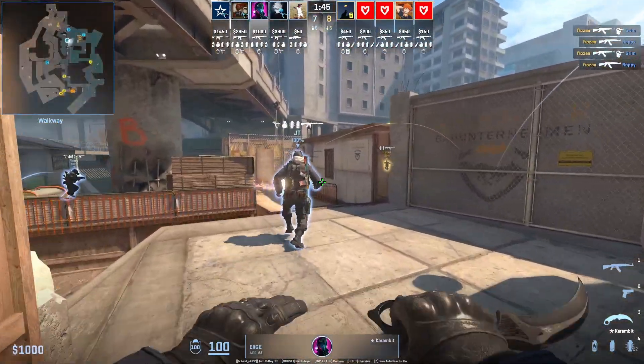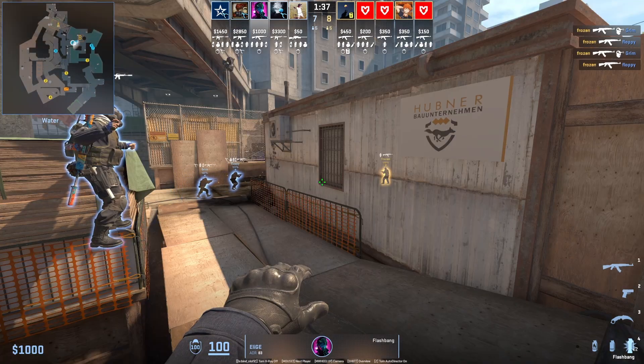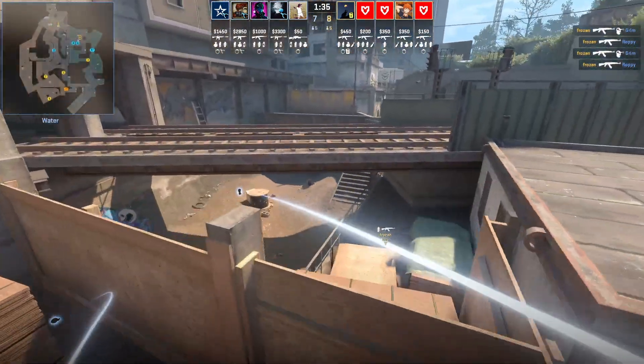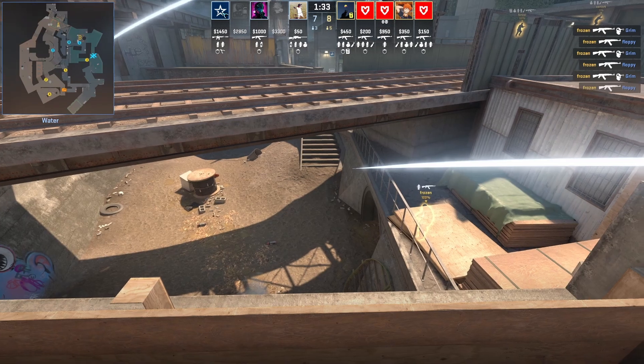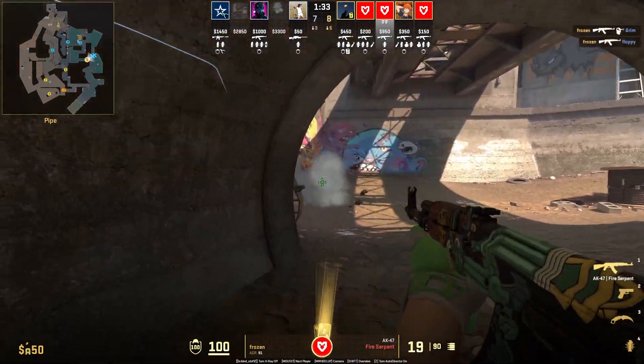Frozen is in a really good position to avoid that flash. Here's a flash from Unleash at the end of the bridge on the left side. Aim here, jump through — being inside short pipe is a really good position for T's, as most often you're not going to get flashed by the CTs.